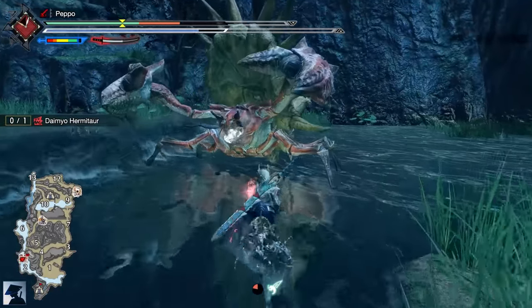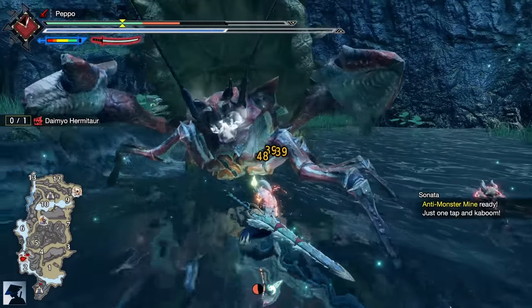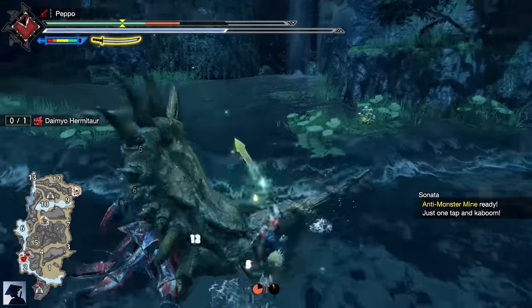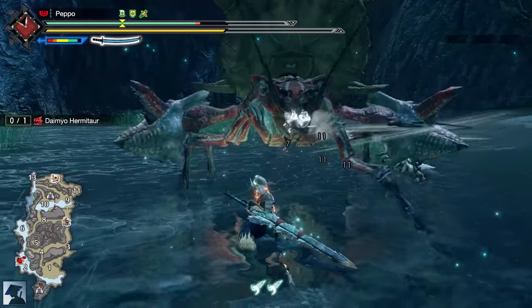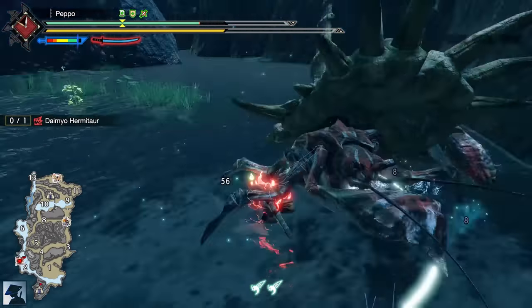A good tip is to use a Thunder Longsword. In particular, if you haven't fought Narwa the Old Mother yet, you can use the Xenogra Longsword with the Anti-Aquatic Species Rampage skill. In addition, you can also slot in some Bolt Jewels to further increase your Thunder attack. Daimyo is particularly weak to Thunder, so you should take advantage of that.